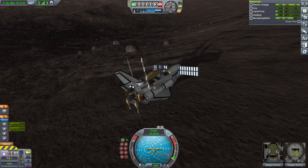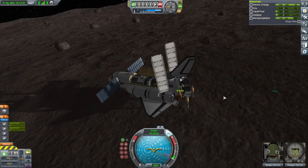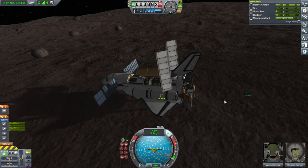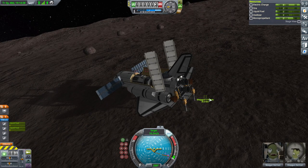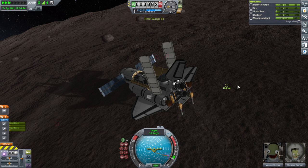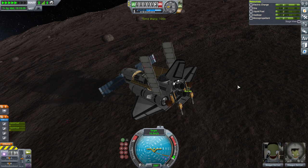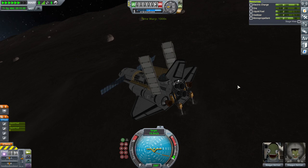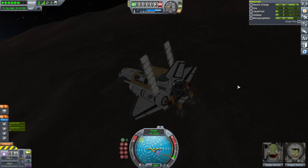Hello everyone and welcome back to my stock career in Kerbal Space Program 1.11. In this video we continue our activities around Gilly. First of all I wanted to launch this Gilly shuttle, but it is still drilling and has not replenished its fuel yet. It's awful slow. The power from the sun helps probably, and Shepgun being on board probably helps.